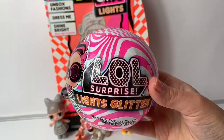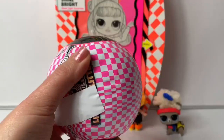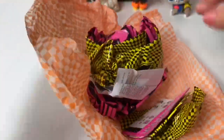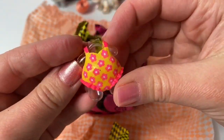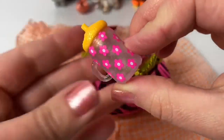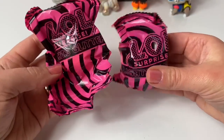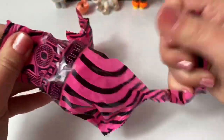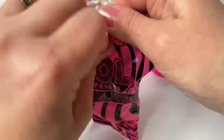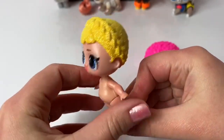Let's open the lights glitter doll, and then we'll open the OMG Lights! The first clue says 'Glow Up.' Look at this outfit — so pretty! Pink shoes! This is such a pretty baby bottle! A golden black light! Pink bracelets! We have two pink bags! This looks like the hair — pink flowers! Who is it? Oh wow, look at her yellow glittery hair! So pretty!